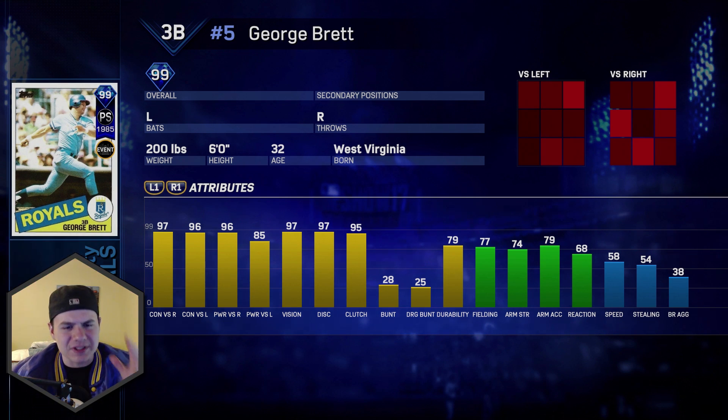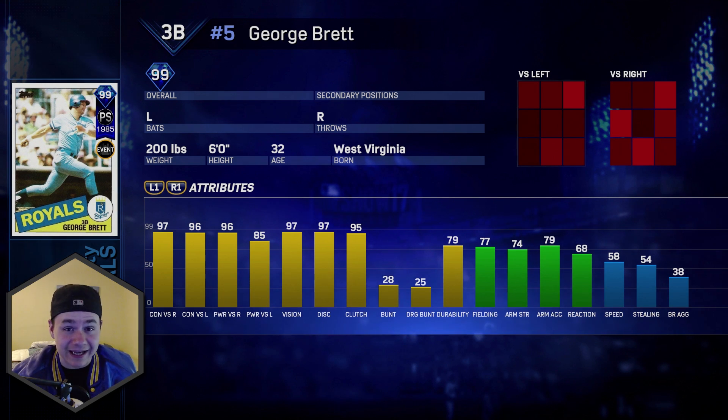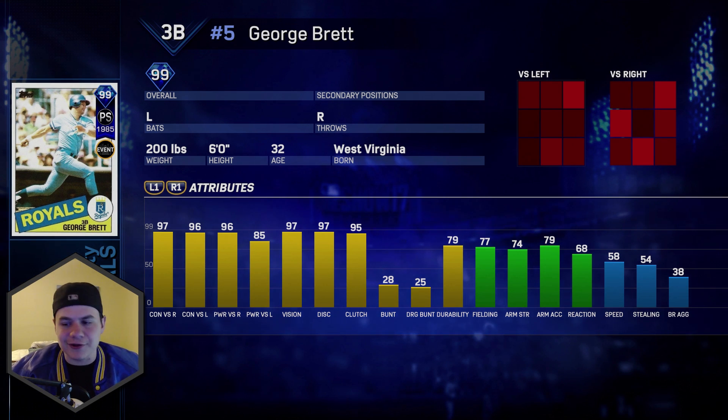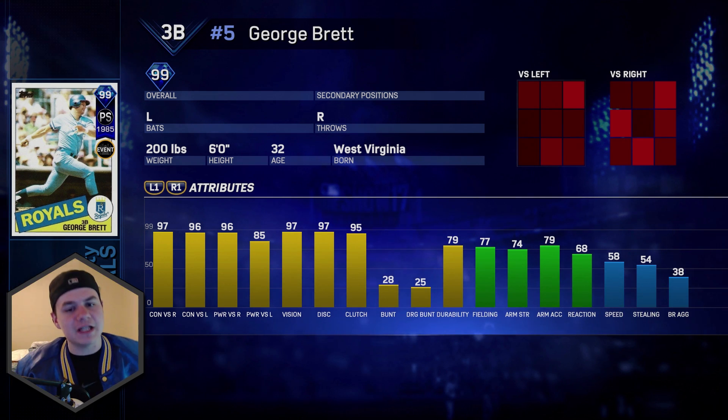Look at these numbers: 97/96 contact, 96/85 power, 97 vision, 97 discipline, 95 clutch, 79 durability, 77/74 fielding and arm strength. The arm strength is not crazy over there at third base, but he'll get the job done. 58 speed for a third baseman is actually pretty good.